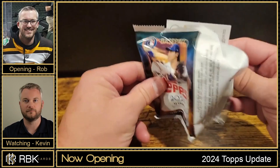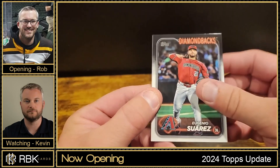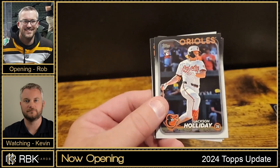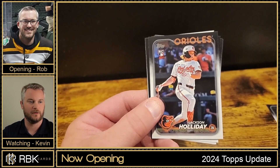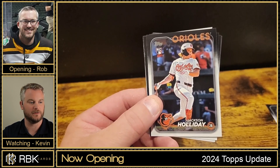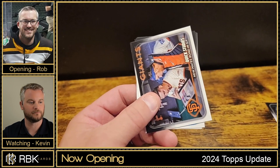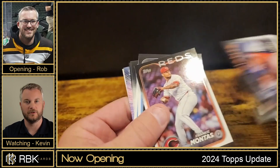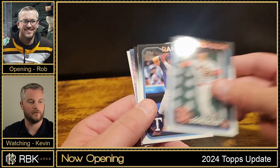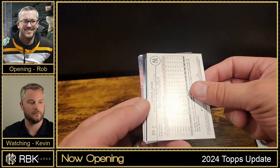Getting all the key rookies in one pack — that's all you needed. Another one of these. We got a Pirates card — Andrew McCutcheon. A different Jackson Holiday — one of them could be a short print. We'll go back and look at that at the end of the video. Frankie Montas, Josh Smith, Robbie Grossman, Daniel Vogelbach. Aaron Judge — backwards card.